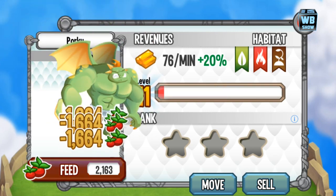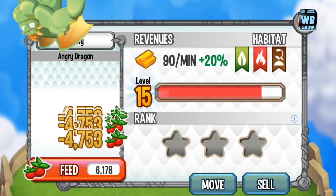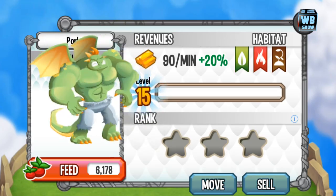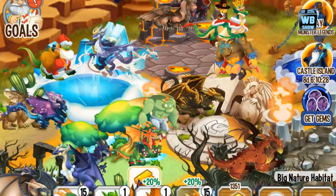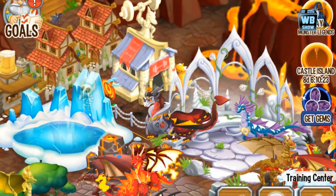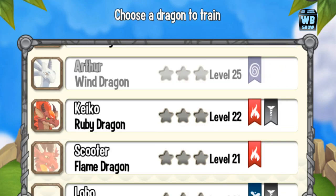We're just gonna level it up a bit more — one more time and another five to get him to level 15 so we can go into the training center. The angry dragon looks like the Incredible Hulk — a lot of people have told me that. Now we'll head to the training center and look for the angry dragon.